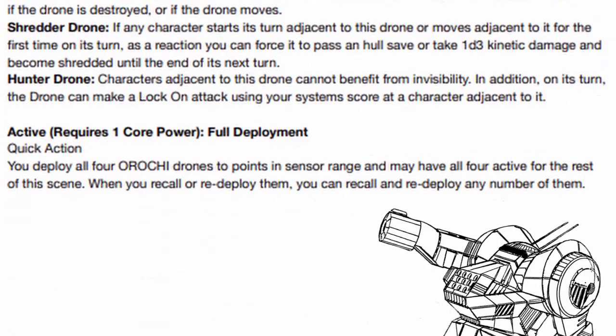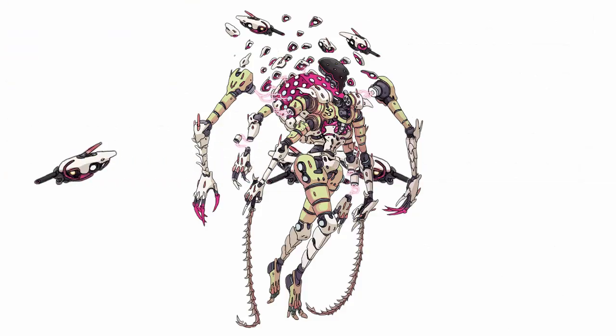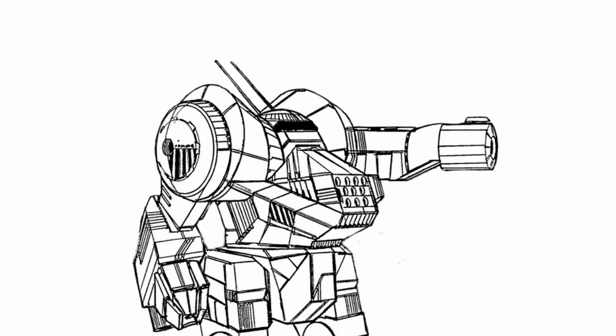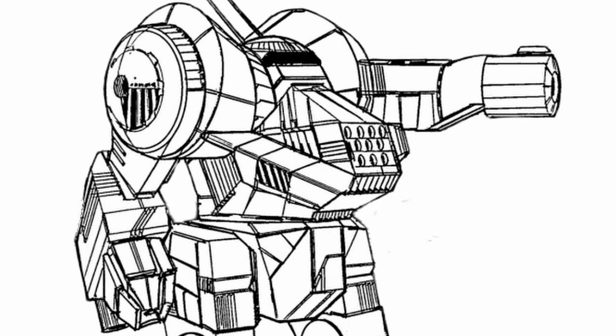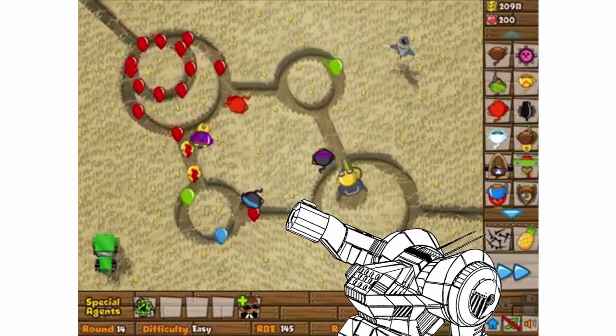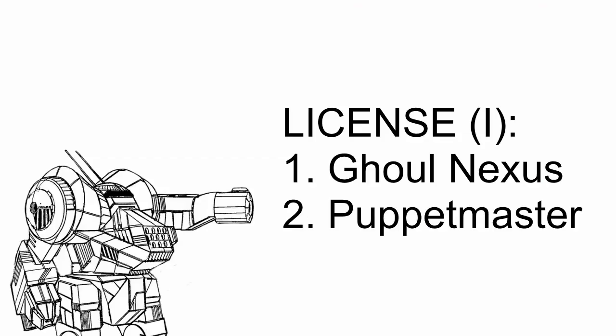As for the core power, Hydra activates Full Deployment and deploys all 4 drone types together for the rest of the scene. When you recall or deploy them, you can do so with any number of them. With Hydra's traits, passive, and core power combined, Hydra could easily turn Lancer into a tower defense game.